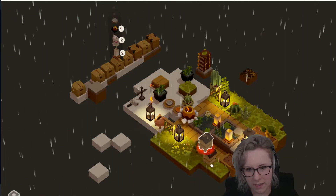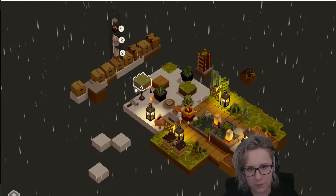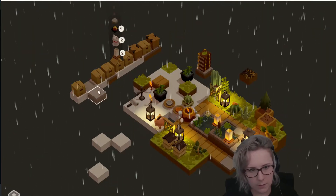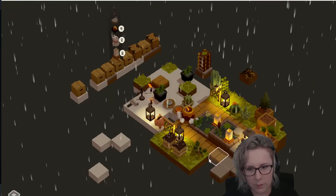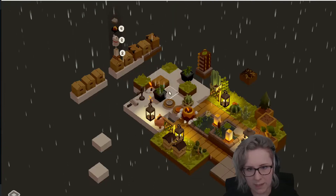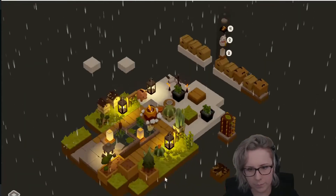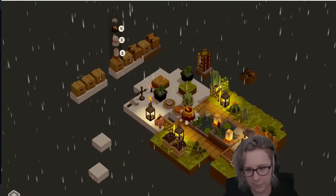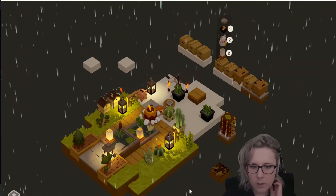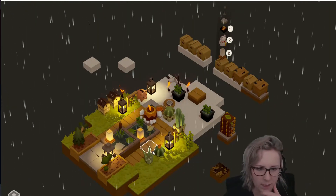I figure I can use that sort of ugly gray one to fashion the hills — you know what I mean, like these ones. Or we could use the white ones, but these ones have that brown bottom which sort of matches the terrain a little bit better.